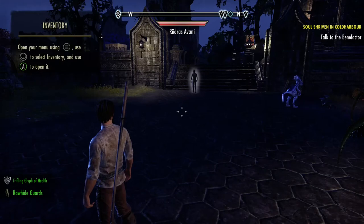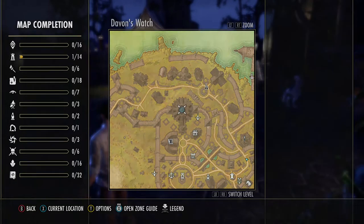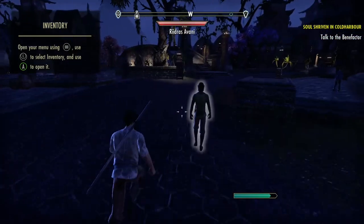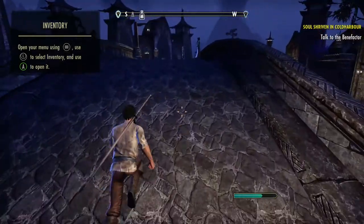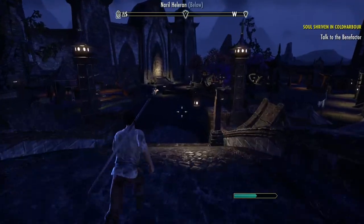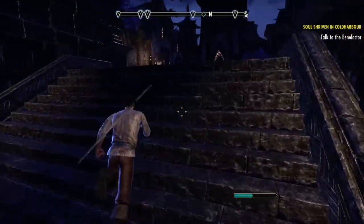So now we're going to go over to the Mages Guild. This is the Mages Guild here - on your map it looks like the little cross thing. We're going to do the same thing over there, so let's run there. Now just completing the quests on these, you are going to level up - it is experience. So you do start leveling up doing these Mages Guild and Fighters Guild things.